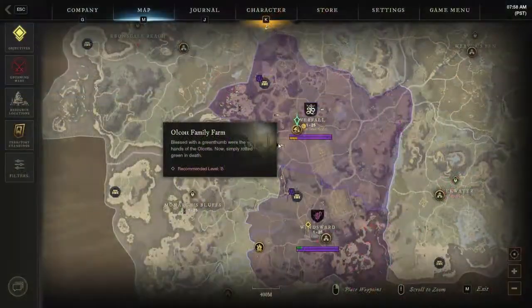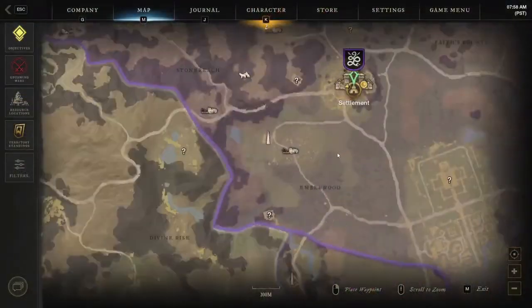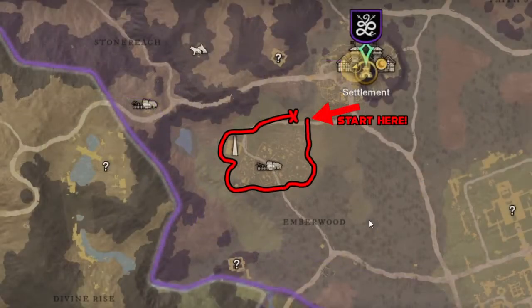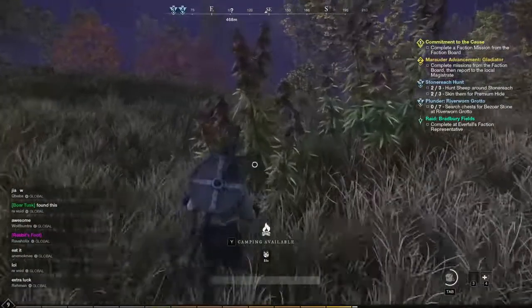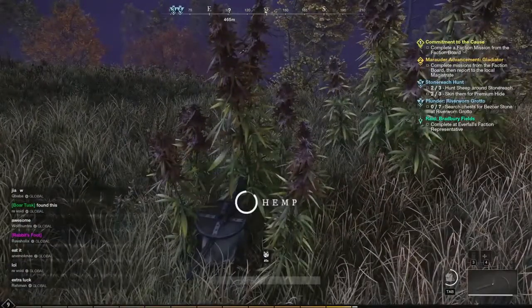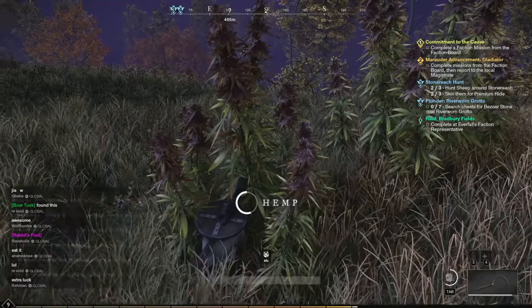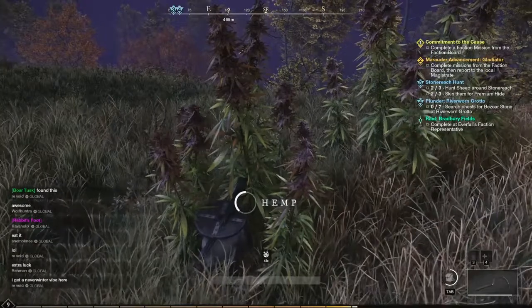The first spot can be found right under the Everfall town. If you open your map and go to Everfall, you will find a small farm underneath it. If you just run laps around this farm along the line that I have drawn on the map, you will find a ton of these hemp plants that you can harvest for fiber. This is a pretty nice spot that most people can easily get to that won't really have any dangerous enemies around it. After a few laps of this area, I was able to collect just over 200 fibers.